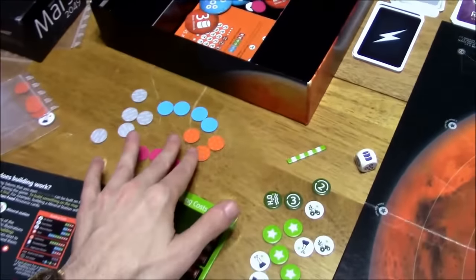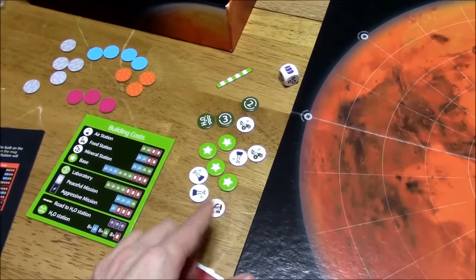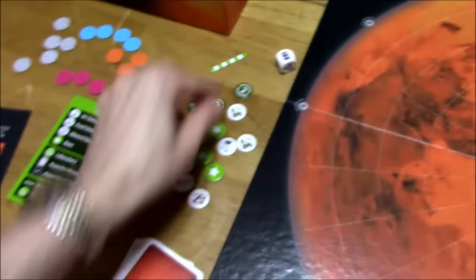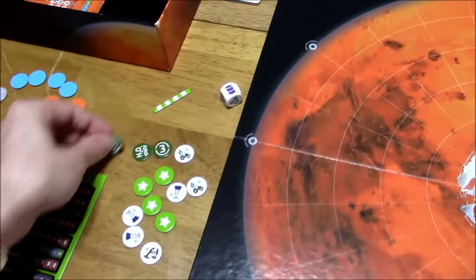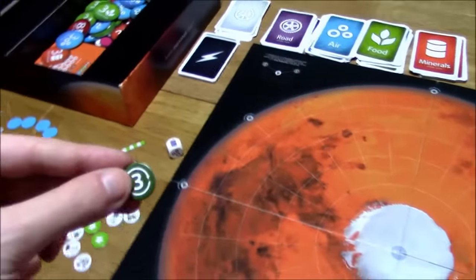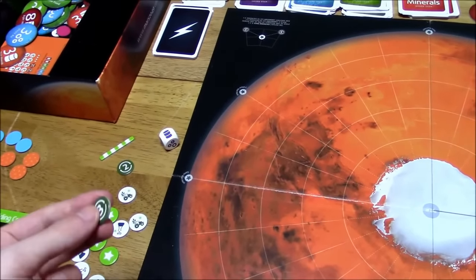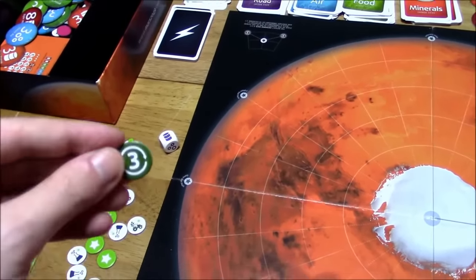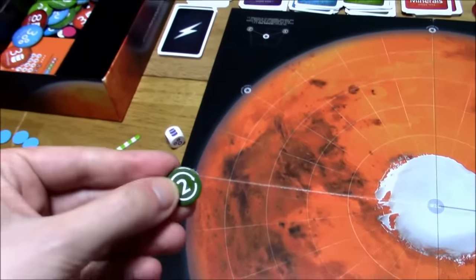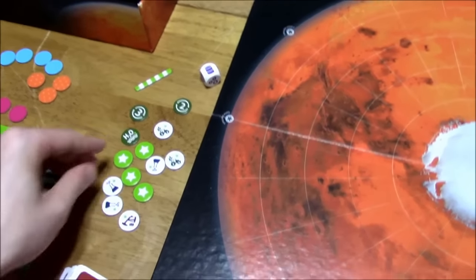Each player has their own set of tokens — you've got bases, air stations, food stations, mineral stations, and those correspond to the three different resource types in the game. You've also got laboratories. On your turn, you can trade resources to the bank — you can't trade with other players. The default trade ratio is four to one, just like in Settlers of Catan. But if you build a laboratory with a three on the board, you can trade three to one. Then you can build the two, which allows you to trade two to one to the bank.